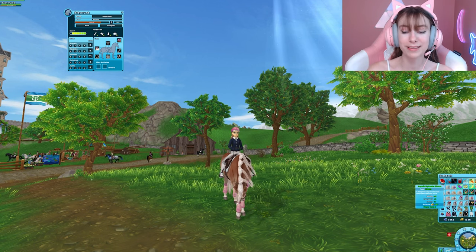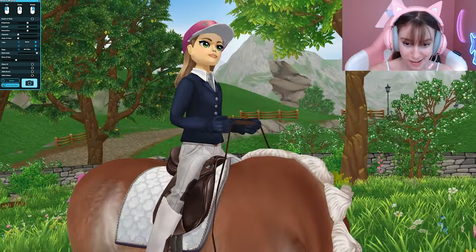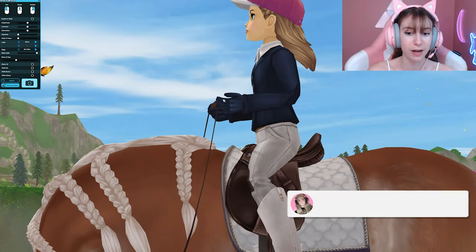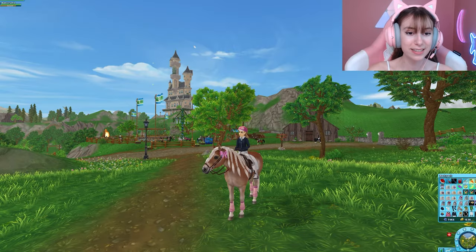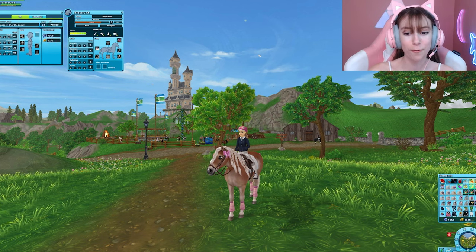Next we have the Imperial Splendor Gloves, also free — did I mention they're free? They have a cute Mickey Mouse cut-out style to them — 10 out of 10. The gloves have the stats: riding plus 4, command plus 4, and carrying plus 1.